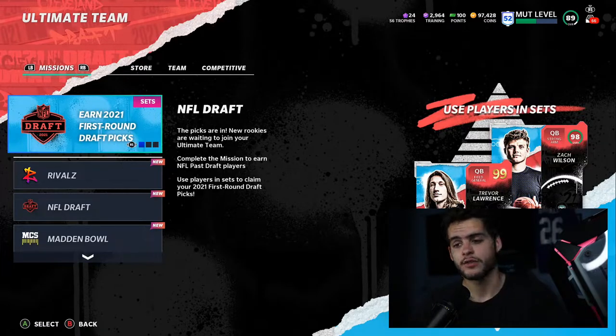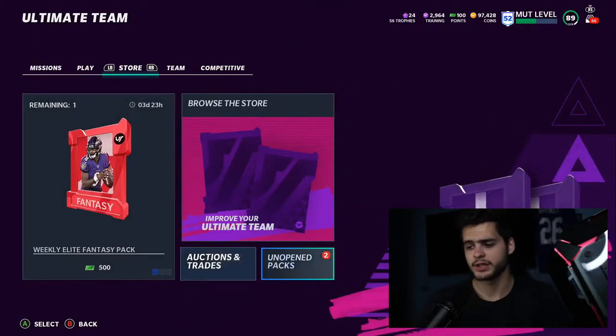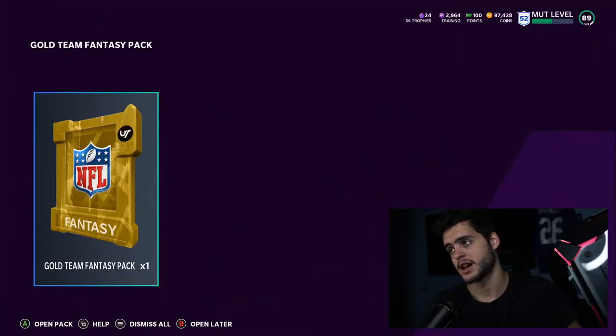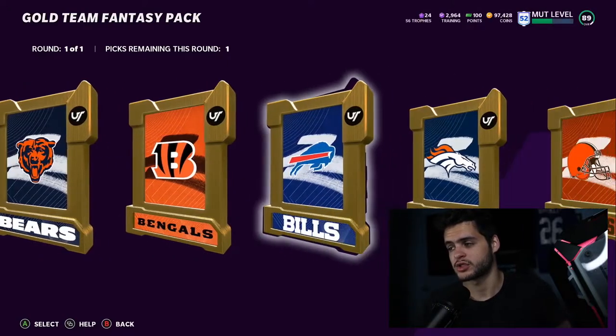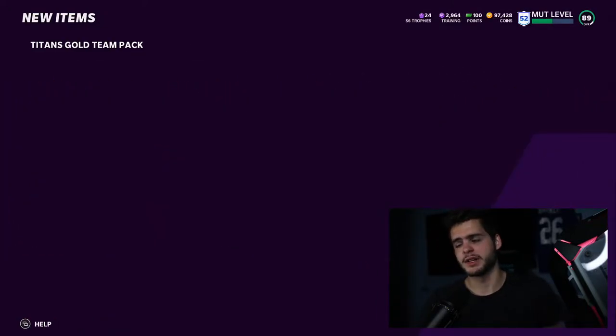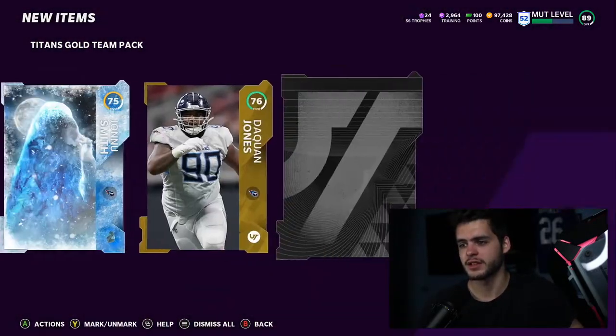Here's the thing with these new players — we have draft players and golden tickets out. Let's get into the best players at each position. As golden tickets come out things will alter, but I have an eight-play monthly reward to open. It's a gold team fantasy pack and we do have some golden tickets in packs, including the AJ Brown. Their odds do go down after a certain time period but we'll try our luck regardless.